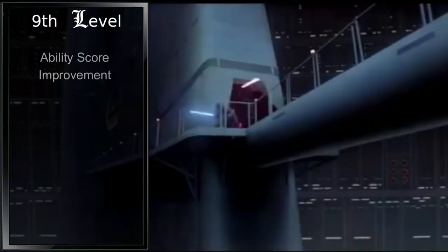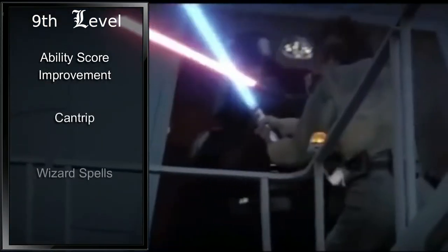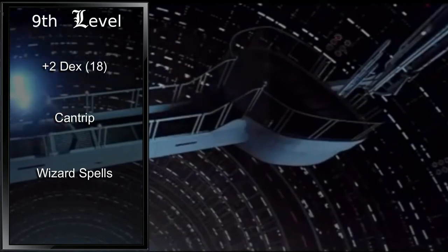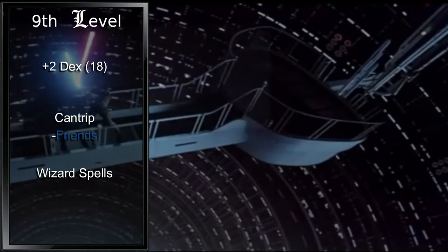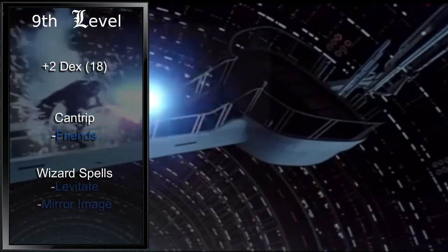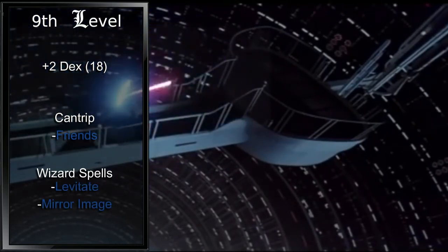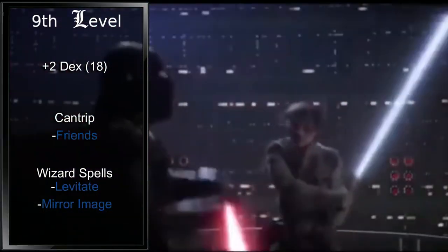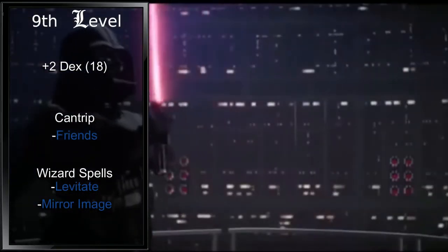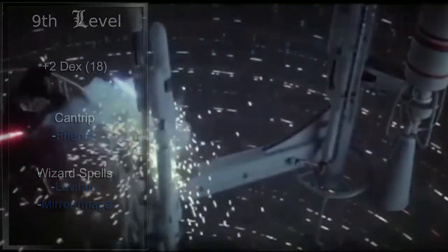Ninth level and our fourth level in Wizard means we gain our next ability score improvement, one cantrip, and two second level spells. We'll drop the plus two into our Dexterity, raising it to 18, and for the cantrip we'll pick up Friends. Our two second level spells of choice are Levitate and Mirror Image. Some Jedi were able to levitate themselves, and Mirror Image could represent Jedi Speed — though Blur would be a better representation, Mirror Image doesn't require concentration, so we're going with that.